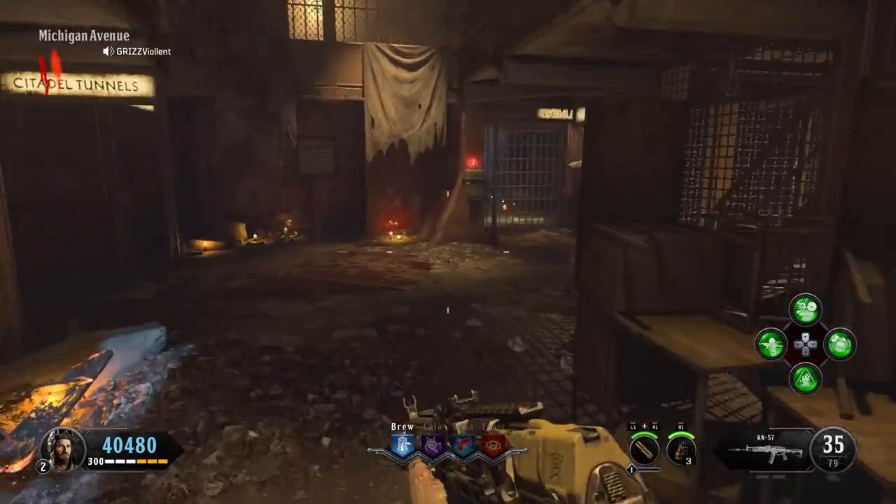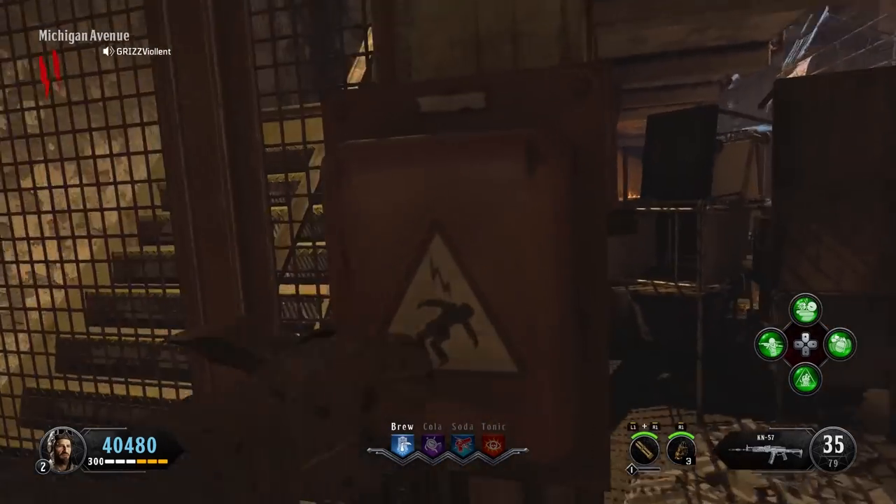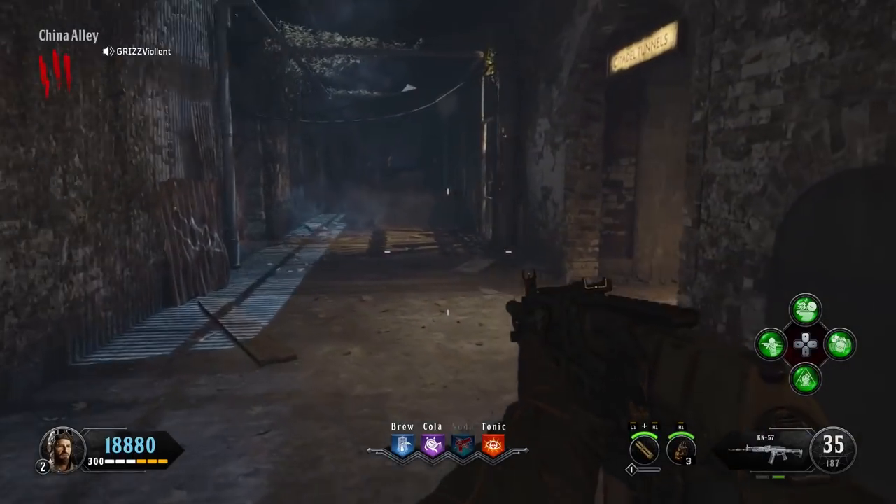The third location for this essence part — part number one — is going to be right here at the end of the hallway on this power box in Michigan Avenue. You'll find the third location there.